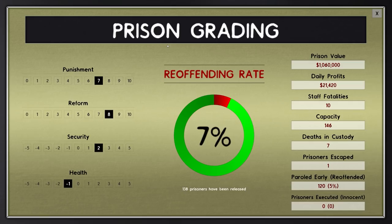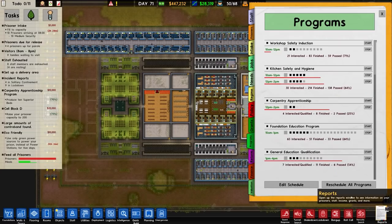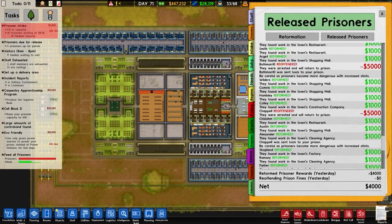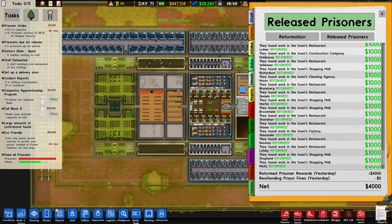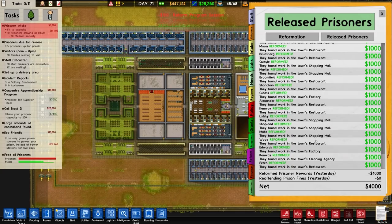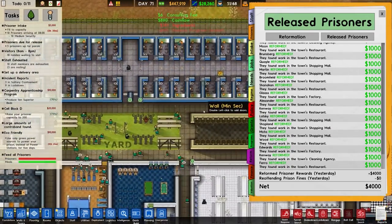We have paroled 120 people and only five percent have reoffended - that's pretty good. If we check reform and released prisoners, look at all those reforms. We're starting to get factory ones now - factory, restaurant, shopping mall, cleaning agency, etc.